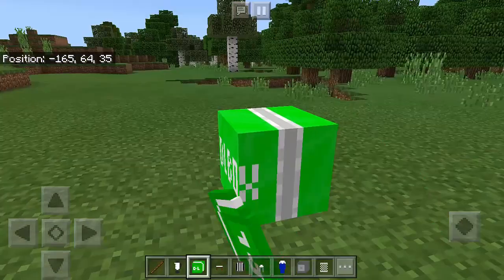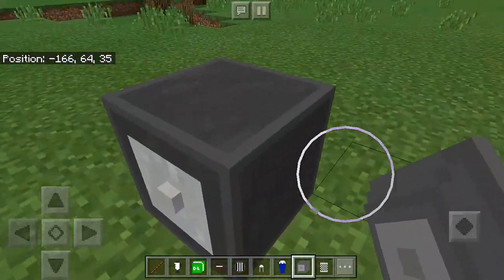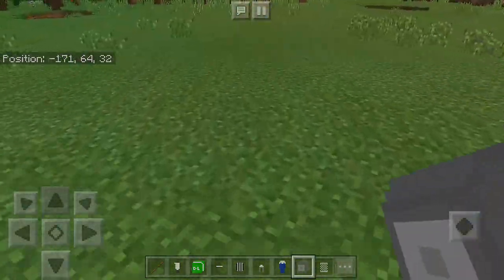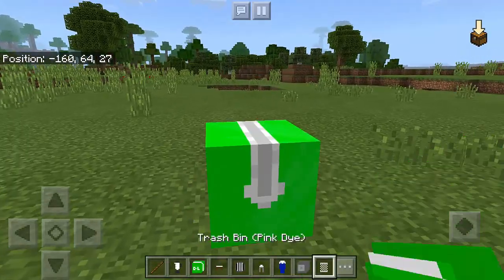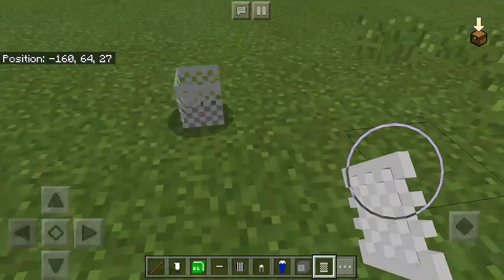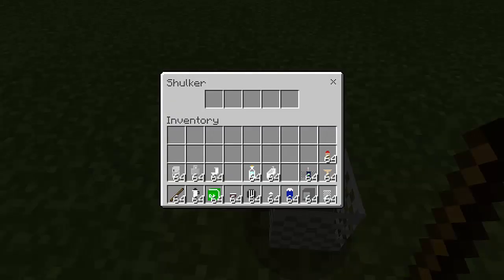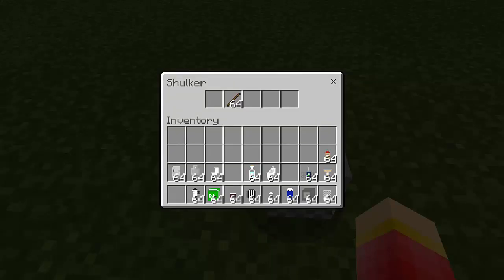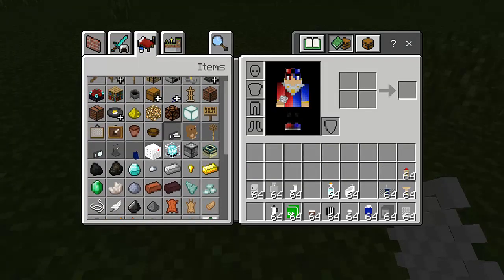Next we have the safe — I think it's a vault, like a money safe. And we also have the trash bin — we can open it and put trash inside, and it works just like a chest.